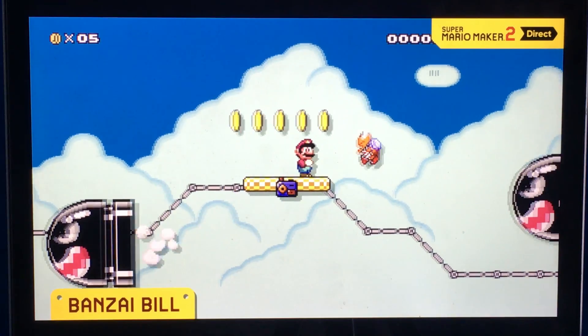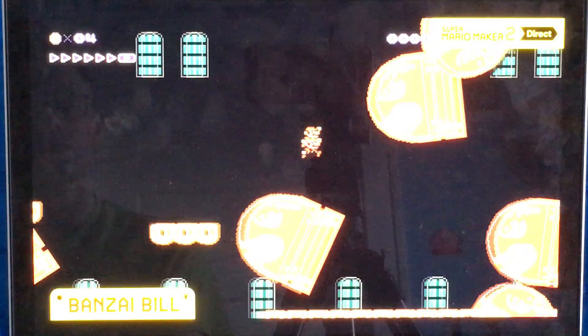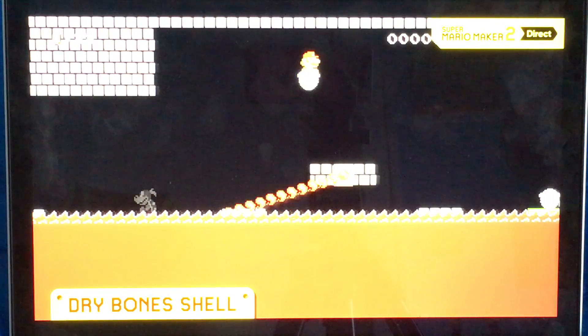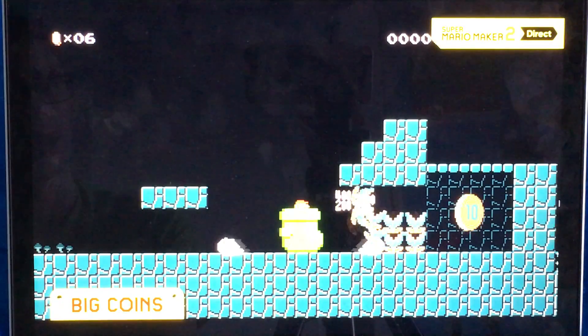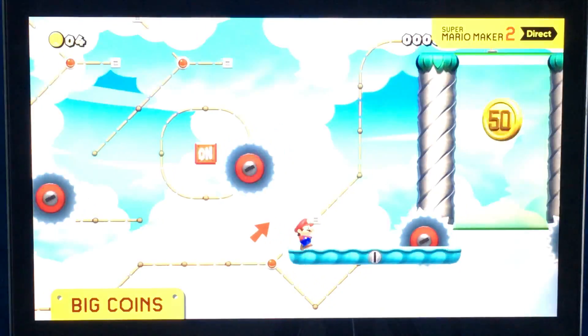Multi-directional bullet bills — you can select from the four cardinal directions. The red ones have a homing function. Even lava doesn't faze the dry bone shell. Oh, that's actually really cool! That's a new function of the boot, isn't it?